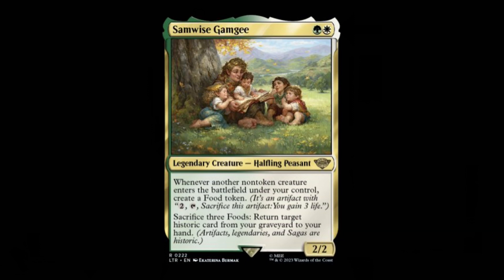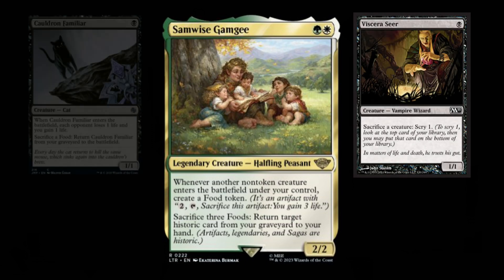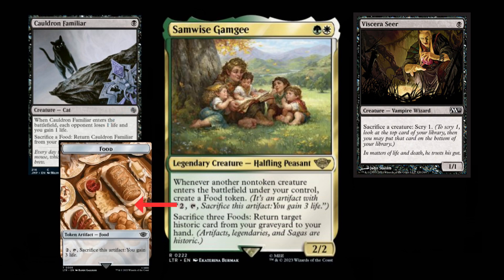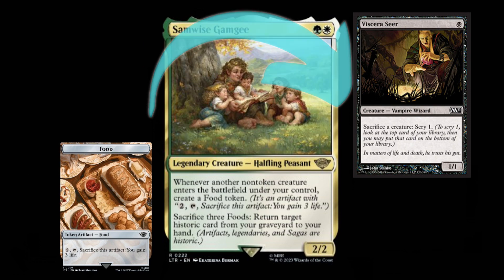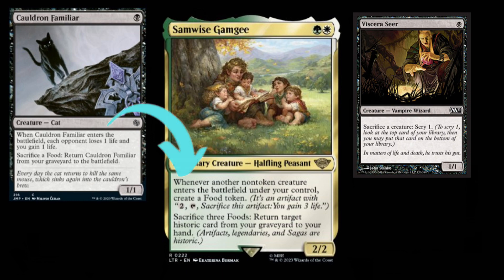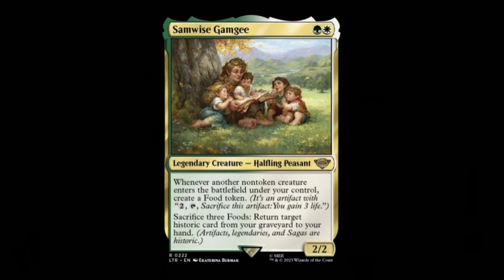Samwise Gamgee combined with a recurring sacrifice effect like Viscera Seer plus sacrifice fodder like Cauldron Familiar means you can make your opponents lose infinite life by casting the familiar with Sam in play, which triggers Sam to make a food token, then sacrificing the familiar to the seer, and finally bringing the familiar back by sacrificing the food token that Sam made, which of course triggers Sam again, which makes another food token, and now we have an infinite loop which wins the game on the spot. A very powerful enabler and engine piece in one makes Samwise Gamgee an auto-include in one of the most powerful decks in Modern, and a card we will definitely be seeing at the top Modern tournament tables.